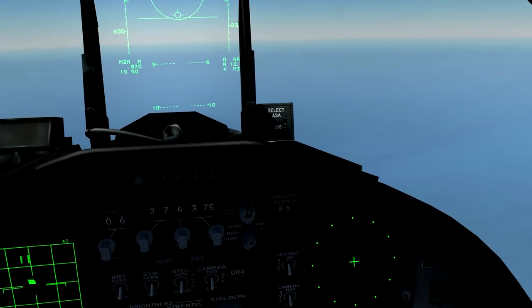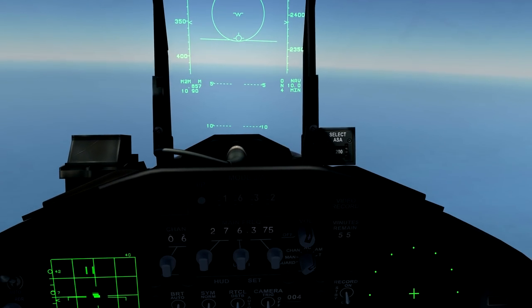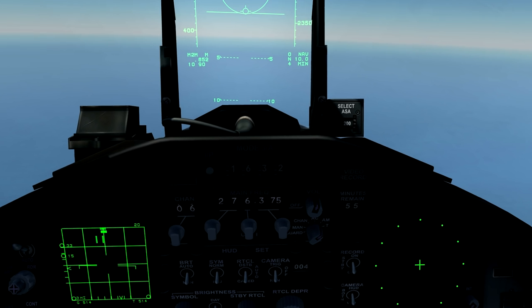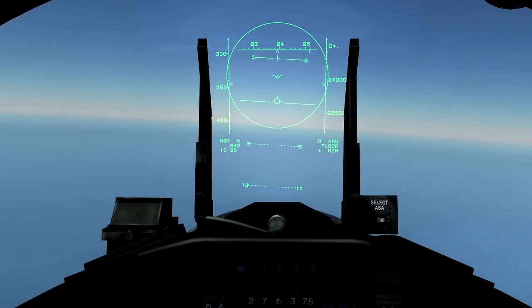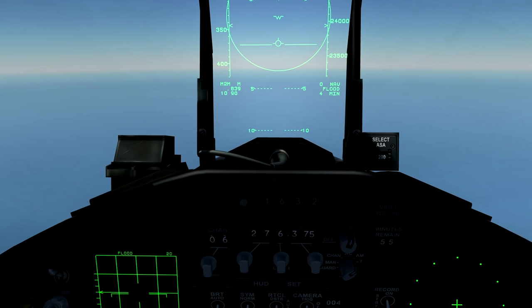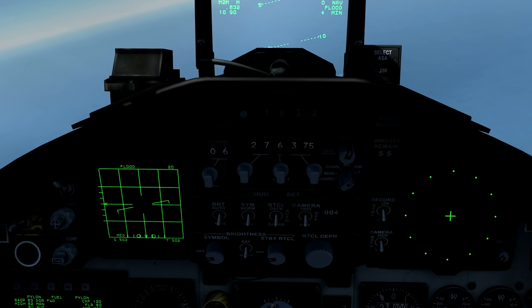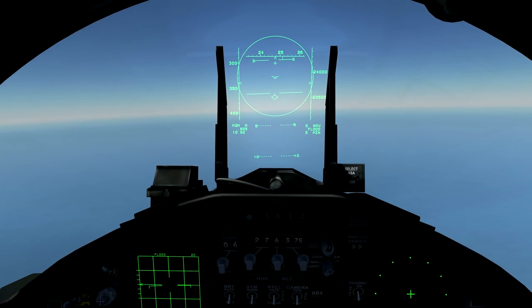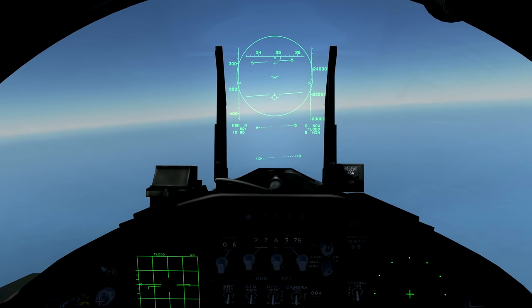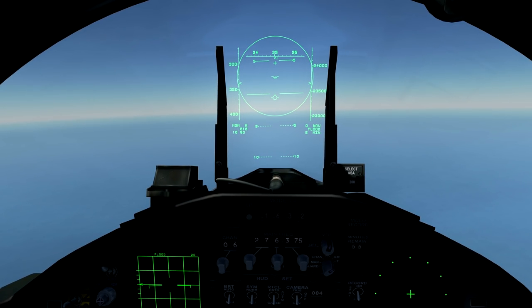I believe I have it visual now. Yep, I have the target visual. So what we're going to use is what's called radar flood mode. The aircraft is at 20 nautical miles now. By pressing 6 on your keyboard, you are in flood mode, and you have a relatively narrow beam. Now, if he had a radar warning receiver, he would be getting an alert that he's being locked, but he's not actually being locked. What flood mode does is it saturates a beam in front of the aircraft with radar energy, and the seeker — or the radar receiver — in the missile will see the energy that's reflected off of the target, and it will home towards that.